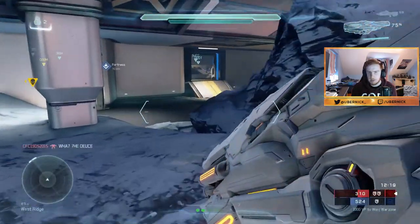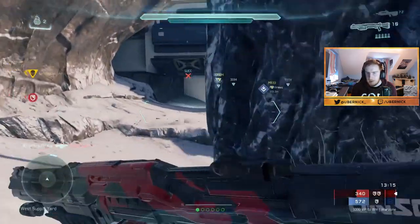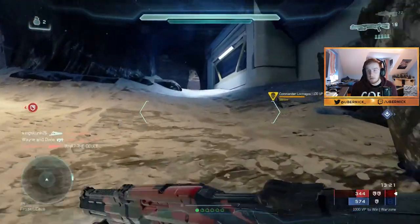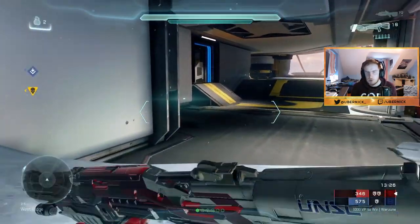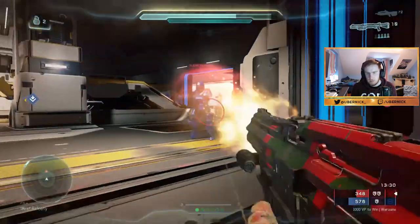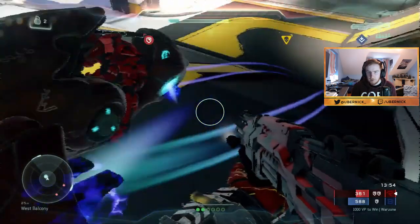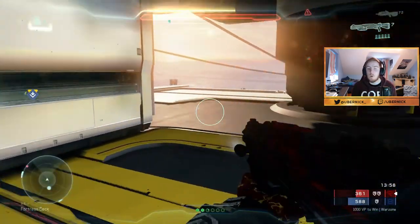They have a Banshee — things are looking back down. I'm going to try the Lawgiver now. The problem is I'll have to get in close to the enemies, which is terrifying — anytime I get close with a shotgun they just instantly destroy me. If I get one kill with this thing I'll be very surprised. Are you fucking serious?! That is so fucking annoying.